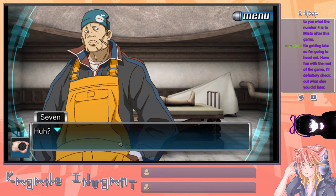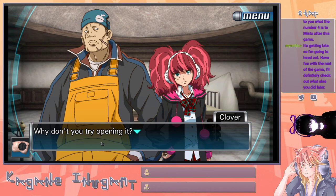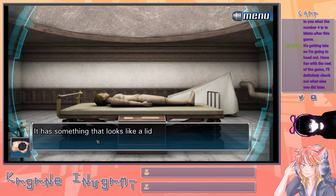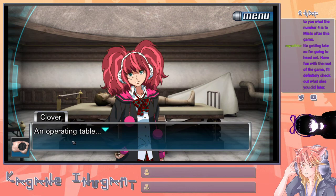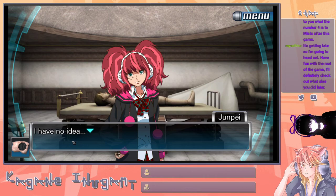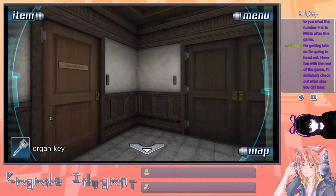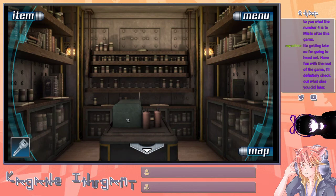I wonder what this thing is. It says KG on the display — kilograms? Looks like a scale. There's some sort of lid on this thing. I can't open it — there's no handle. I can't get under it with my nails either. There's something that looks like a scale next to the operating table with something that looks like a lid on the front. The chemistry room — awesome, it's unlocked.